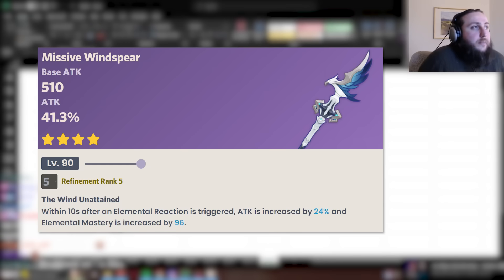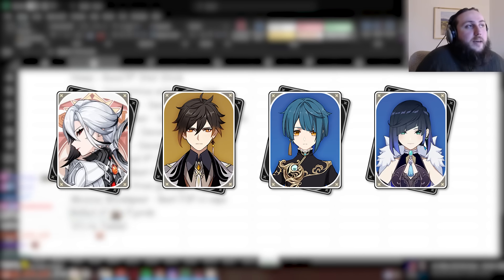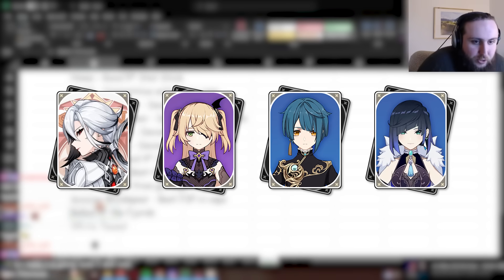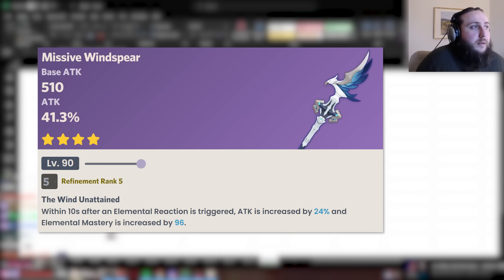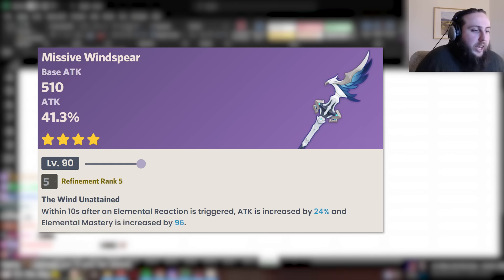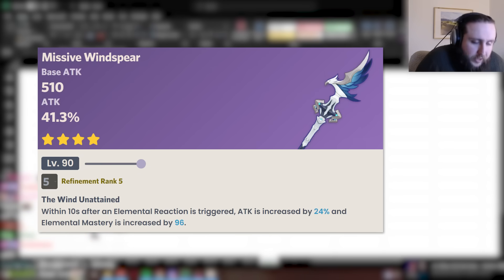Missive Windspear hits that sweet spot — if you're playing her in a vape team without too many external attack buffs like Zhongli Double Hydro, it's actually better than low-refinement battle-pass weapons. If you're playing a team that doesn't vape, it's just a fine stat stick. In vape teams using Bennett, it's still generally one of the better free-to-play options, but not quite as good as low-refined battle-pass weapons. Bottom line: Missive Windspear in vape teams is pretty good.